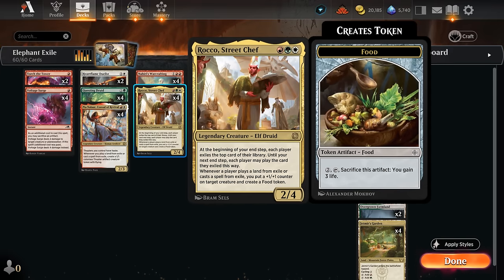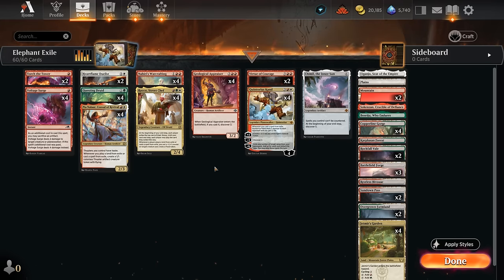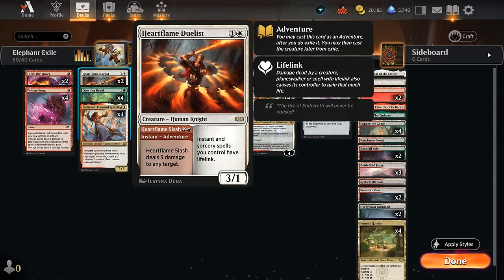Especially if we also have a Pia or Quintorius in play, we get to leverage those cards in Exile way more than the opponent. Questing Druid also works quite well here — we can use the Seek the Beast Adventure, typically better to play it on the opponent's turn so the exiled cards will persist throughout our next turn, giving us more time to deploy them when we have more mana available. We can also play the creature half from Exile or just play the creature straight up, and it will grow whenever we cast a spell that's white, blue, black, or red.